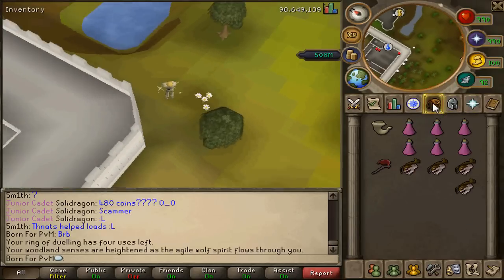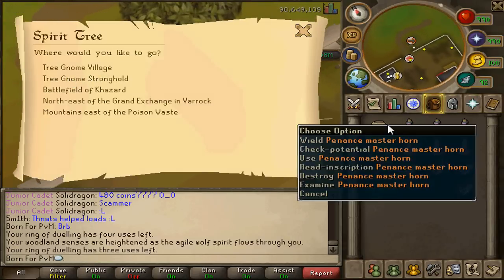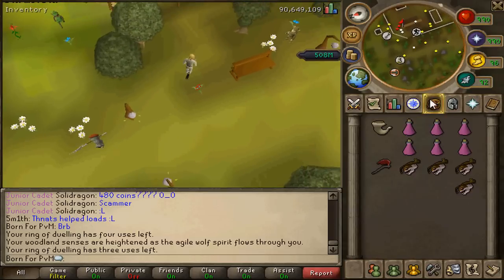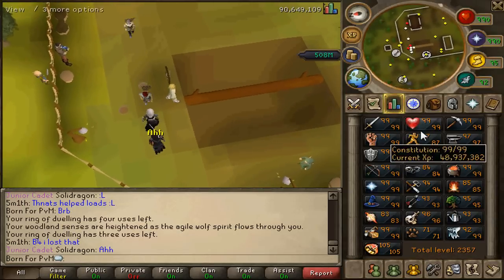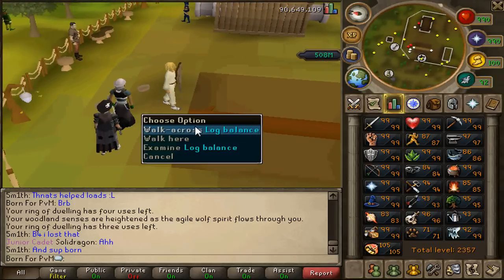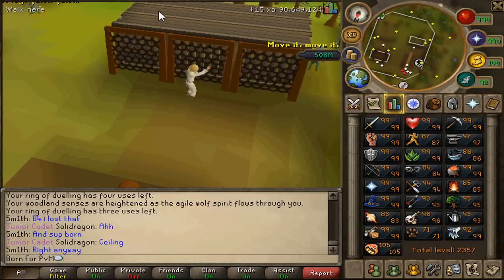Let's go ahead and go to the gnome agility course to check how the boots work there. I already tested it and I know for a fact that it doesn't work with the Penance Horn. For either woodcutting or agility, the boots will give you double experience. How long they last is not based on how many obstacles you complete or how many Ivies you cut, but it's based on your level. So no matter how or when you wear them, you'll get the same amount of use out of them — don't bother only putting them on for the last obstacle because it doesn't matter.